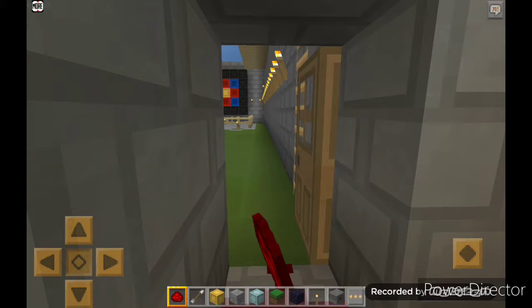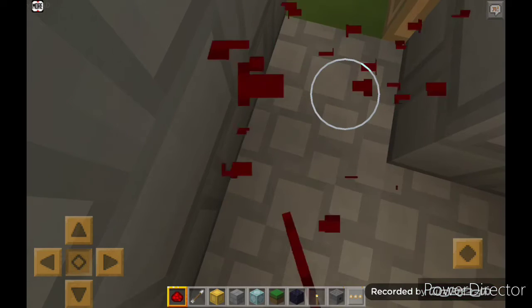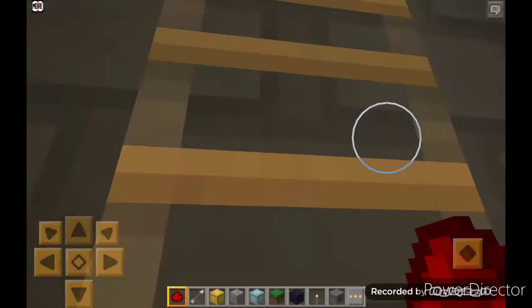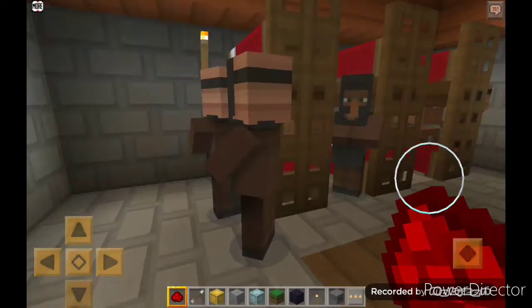Now this watchtower — I saw the design of this watchtower on Google. It's so laggy, wait a minute. Okay, let me close the door because mobs cannot enter.